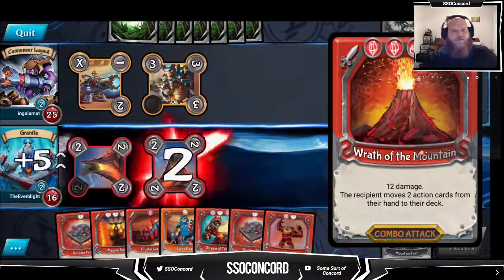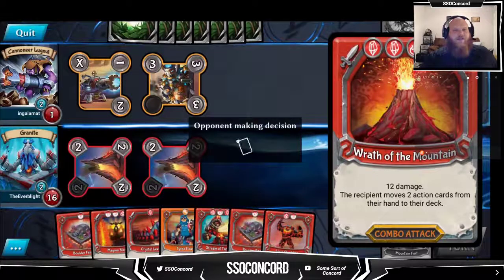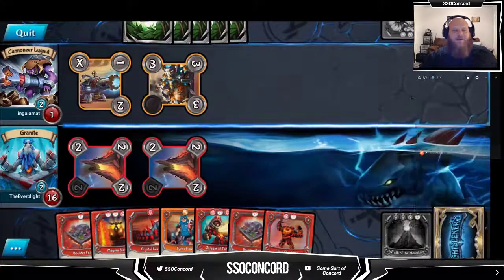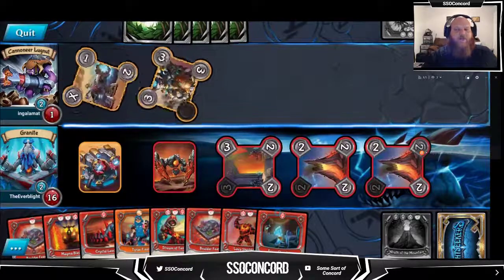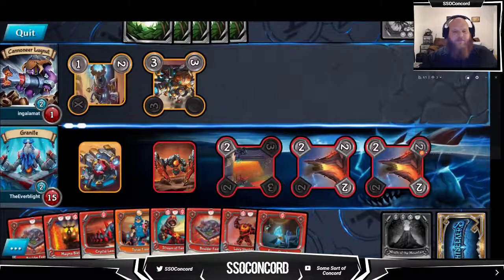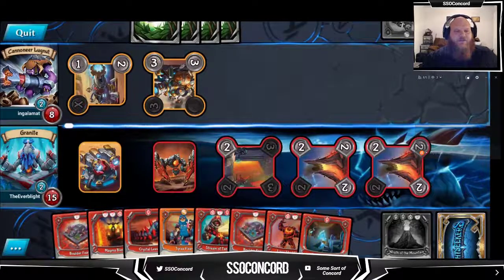Seven... 14... 17. He's down to one and he's going to three himself at the beginning of next turn. I did my math wrong - if I had been paying attention I probably would have paid for crushing blow with wrath of the mountain so I could draw back off the ground. Any mountain card will kill him right now.